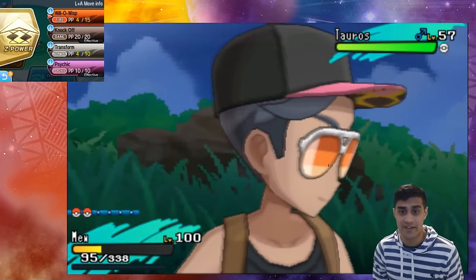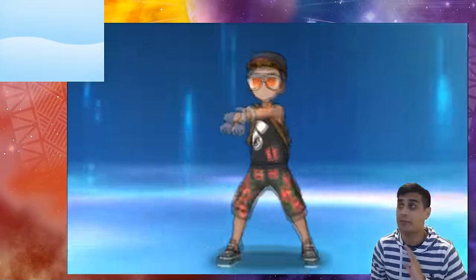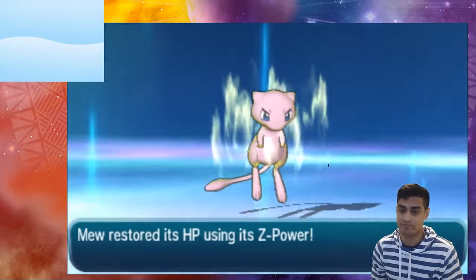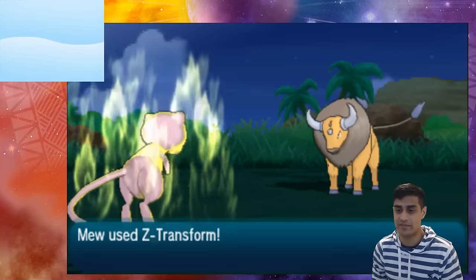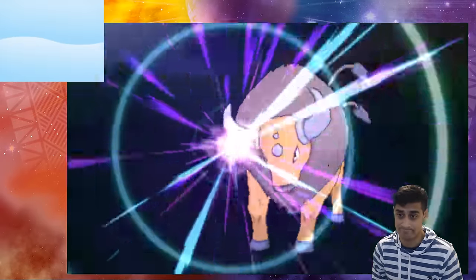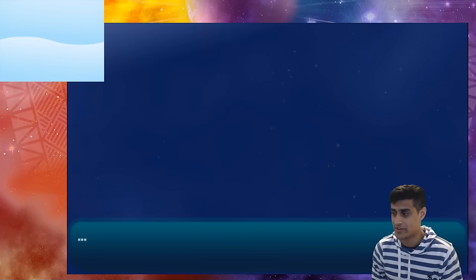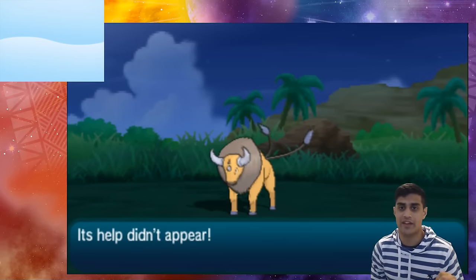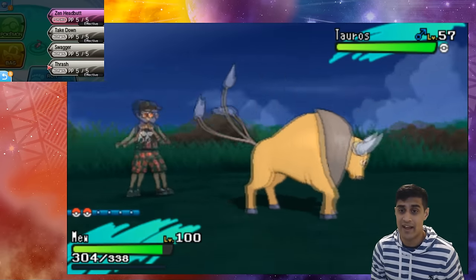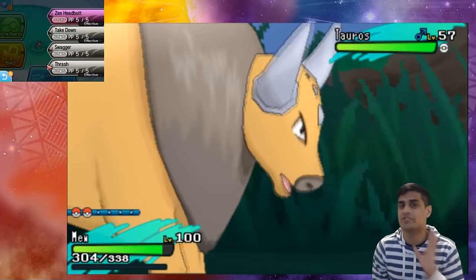Have no fear, because Z Transform is there to help you. Z Transform is basically a completely free move — a complete full restore on your Pokémon. Using Z power, using Z Transform, and boom — we transform into the opposing Pokémon. We just got all our health back, and now we have access to a completely different move pool. We got Zen Headbutt, Take Down, Swagger, and Thrash, and as you notice there are five PP of each.